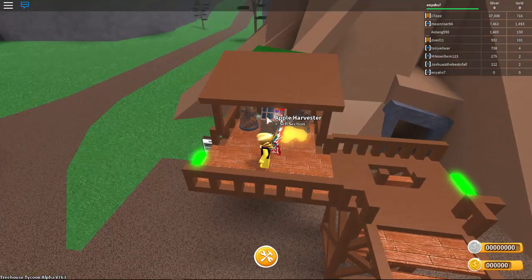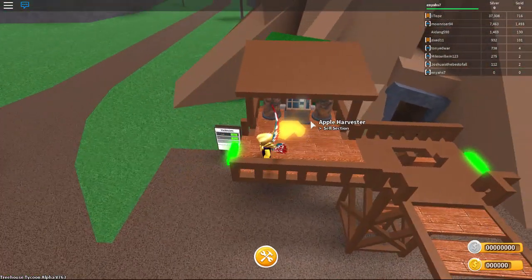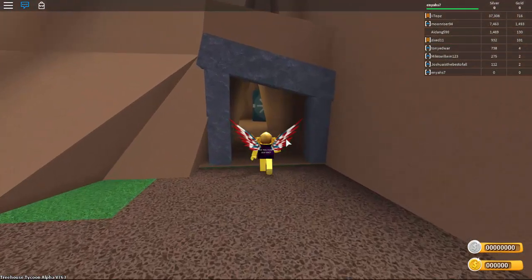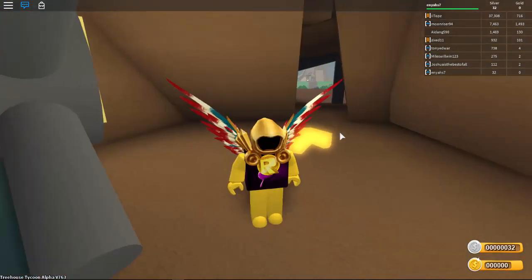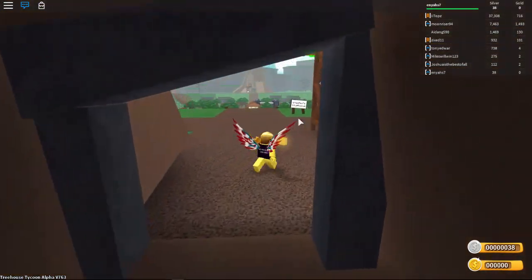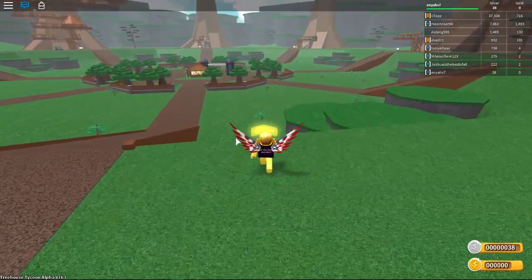Is there a way to collect this or something? It says that we're increasing silver, but I'm not seeing anything. Oh wait, is it telling me to go somewhere? I think it's telling me to go inside of here. Click the safe. Congratulations, you just collected your earnings — 32 silver to be exact. So now I got more silver. So I can collect — if I make multiple ones of these I think I can just collect it all in one spot, which is like a regular tycoon anyway.